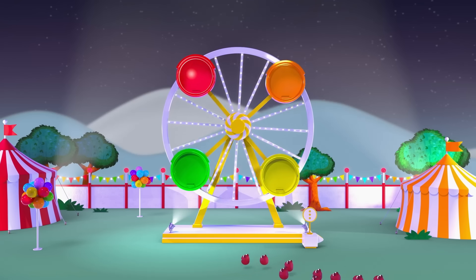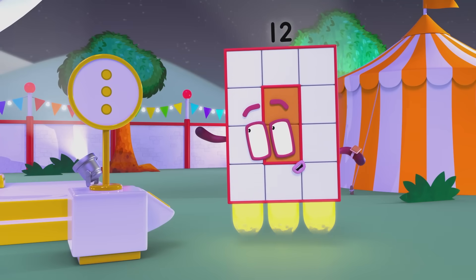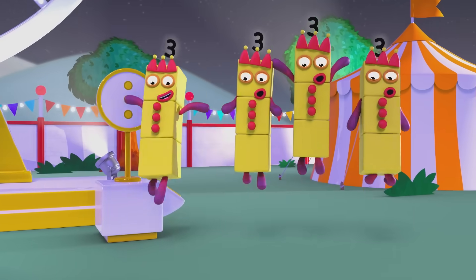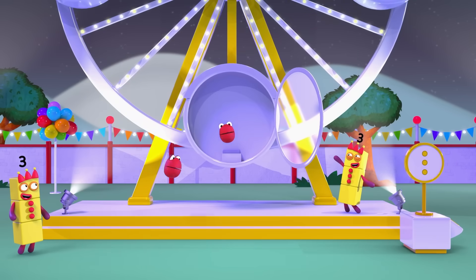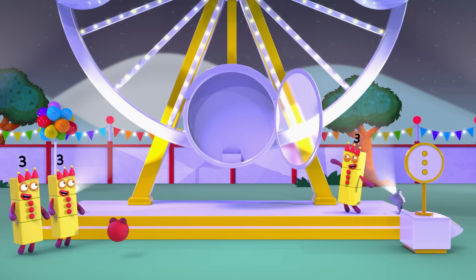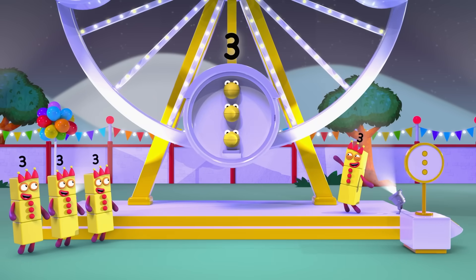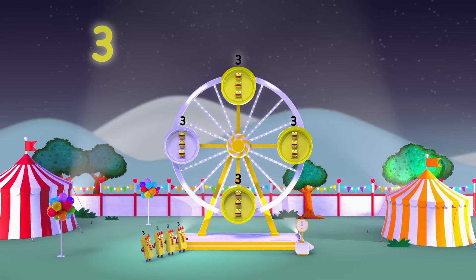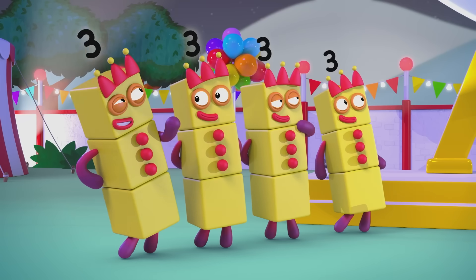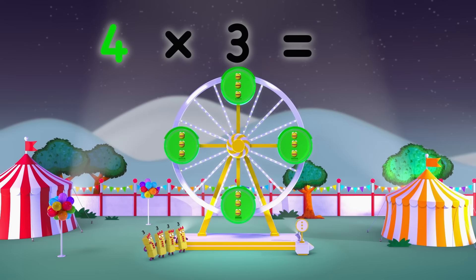The big wheel! Looks like three to a carriage this time. Three! Three! Three! Three! Time for tokens. How many carriages? One, two, three, four. How many in each carriage? Three! So, how many tokens do you need? Four times three equals twelve!